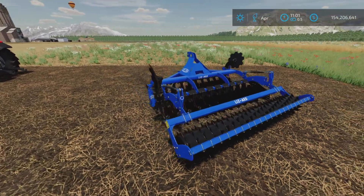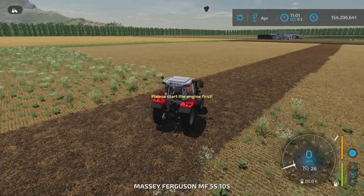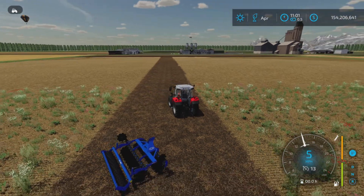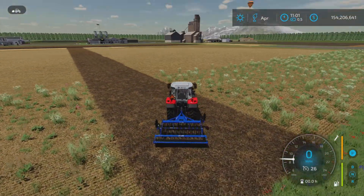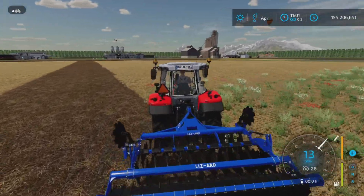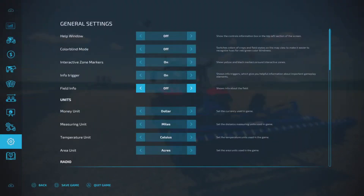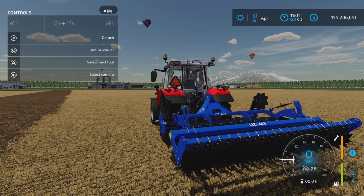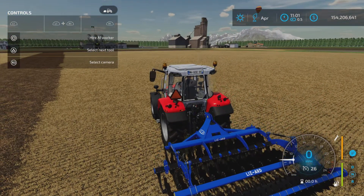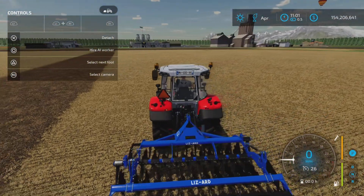This is how you get it from the store. I imagine this is a faithful reproduction of the actual piece of equipment, because I don't know why else you would have a fold option on something as simple as this. But you do — L1 and X unfolds it, and it puts down those discs and makes it just a touch wider.